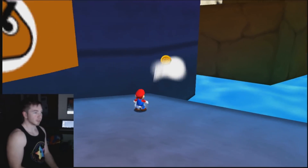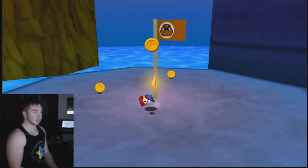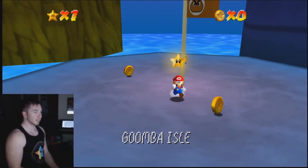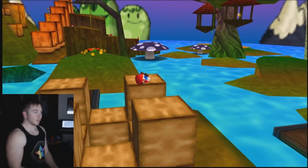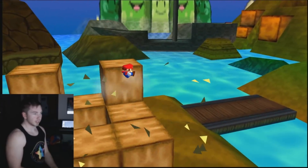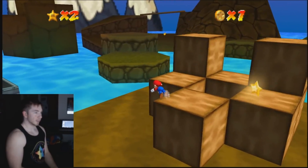The stars in this are all fairly simple. For example, right here we already get the first star for just killing the Goombas. The stars don't get much more complex than this, but it's still gonna be fun to move around. That's the idea with this game — fun through just schmoving. Obviously I know where all the stars are, which means I'm not gonna do a lot of extra work to get everywhere.